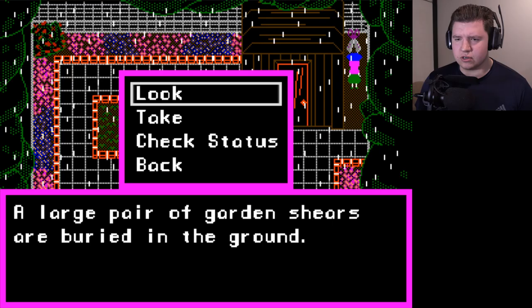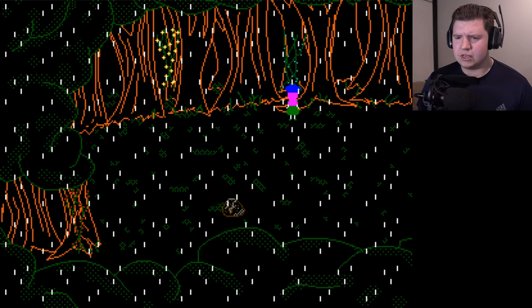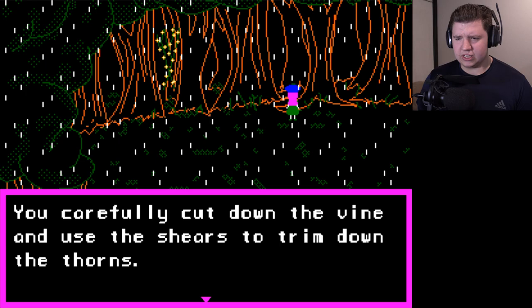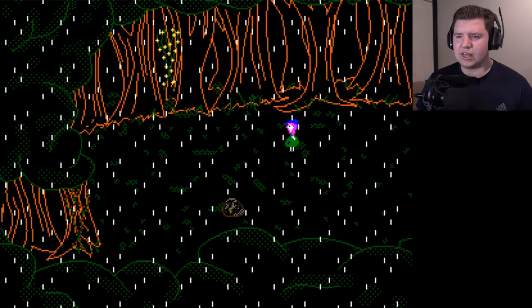Now I'm going to take the garden shears over to that vine with the blue thorns, because that definitely worked last time. Let me collect this real fast and then try going that way. This vine might be able to serve as a possible rope. Cut and take the blue thorn vine for climbing — yes, you carefully cut down the vine and use the shears to trim the thorns. You took the blue thorn vine. Nice!